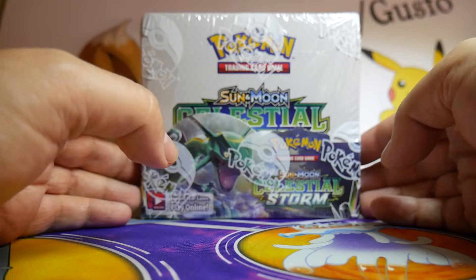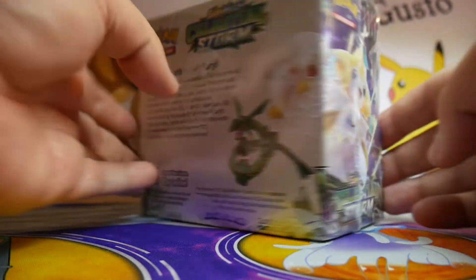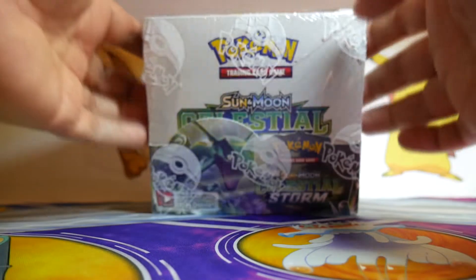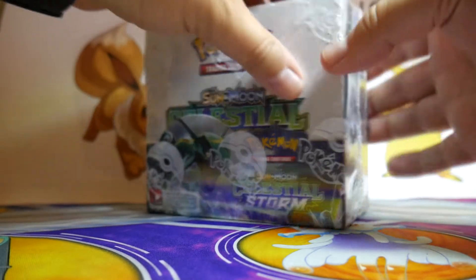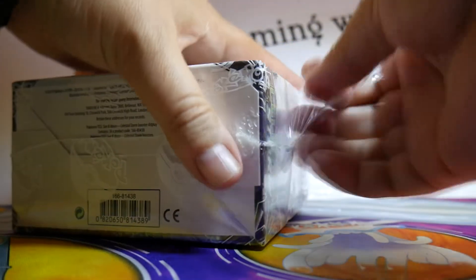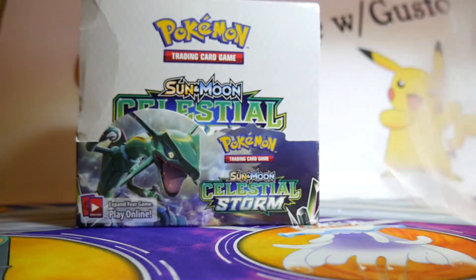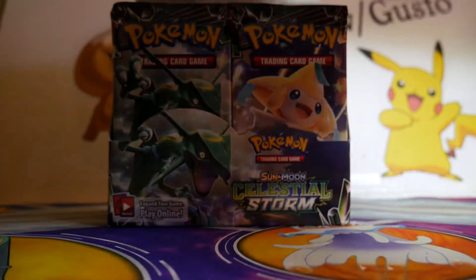We'll have to see how I feel after I open it. Here's the box — all sides. Isn't it lovely? There's the UPC. So let's get into it. I will open up the shrink wrap for you here, and then I will probably move the camera to a different position. I'm going to try something new for this opening — a new camera angle, if you will. The shrink wrap is off, so I guess this means this is serious now.